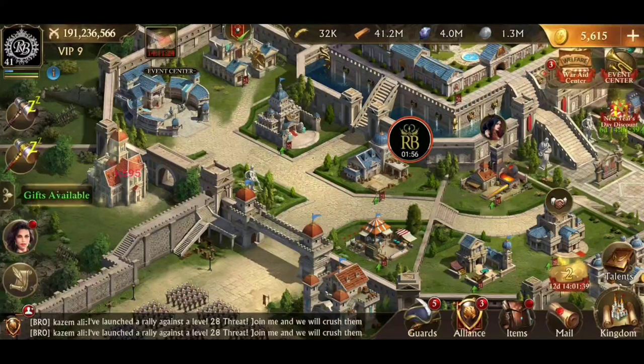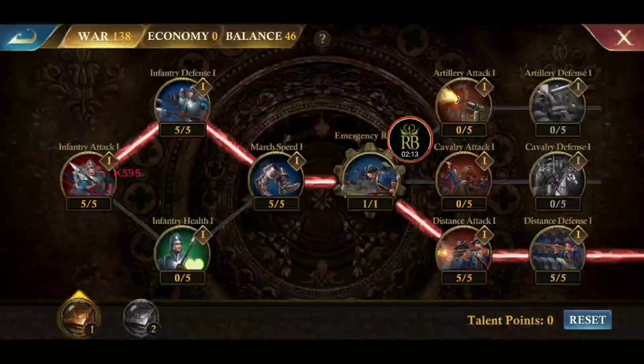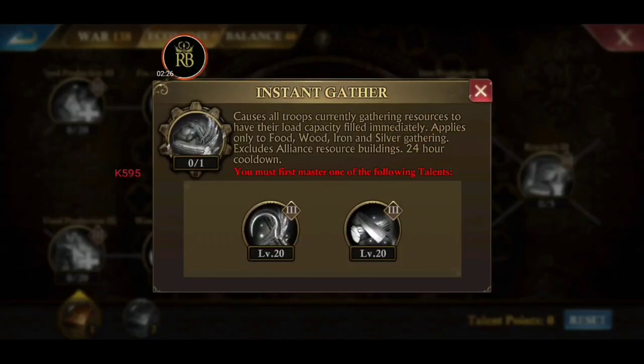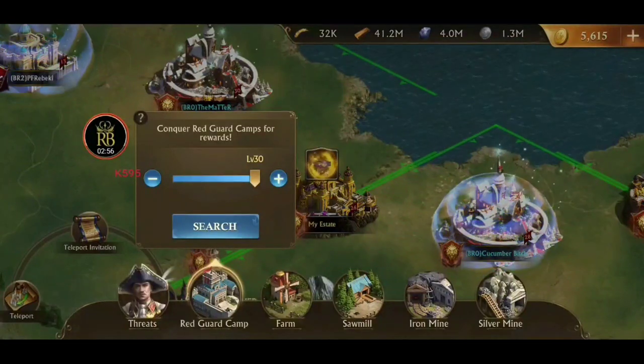I'm going to show you a trick to gather a bunch of holy water right away. This has to do with our talents — we're going to switch our talent points. Right now I have everything in war, but we're going to put everything into economy. If I have enough points, we need Instant Gather. Instant Gather fills the load capacity of all troops currently gathering resources immediately. It applies to food, wood, iron, silver, and has a 24-hour cooldown. So we're going to send all our marches out to gather resources.